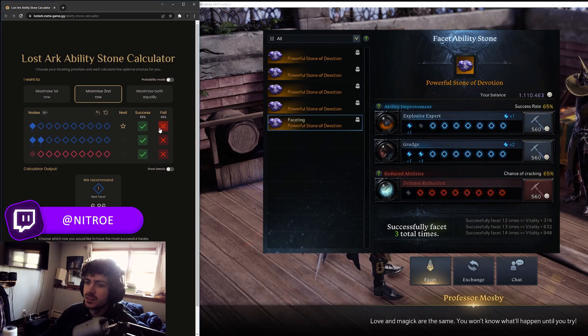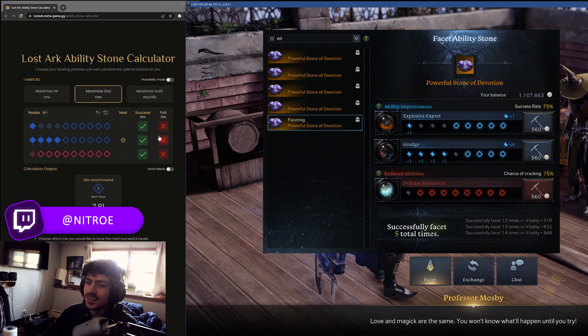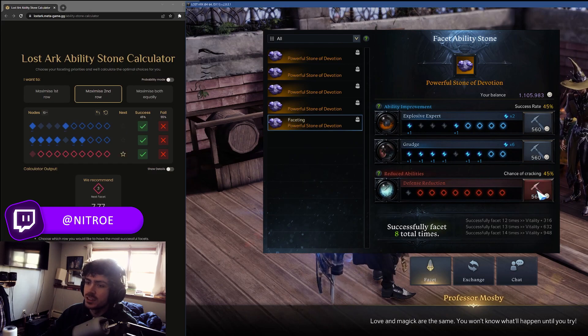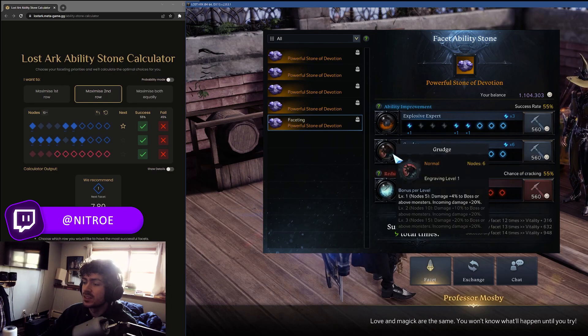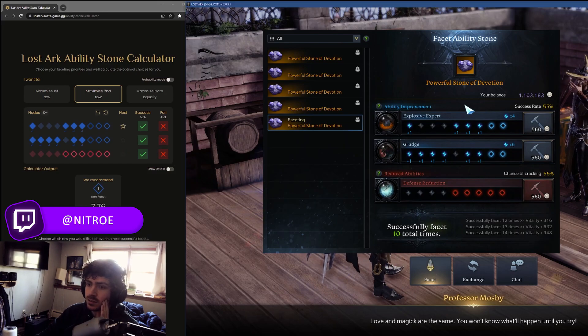This is my first time doing this live. So far it's working pretty well — oh that failed, oh that failed — succeeded, succeeded. This tool is gonna be really nice to get the best stone possible, especially if you want Grudge, which requires nine to be decent. If you only have one or two of the engravings it's not worth it because you take so much damage. X — wow, this is actually looking like a good stone so far.